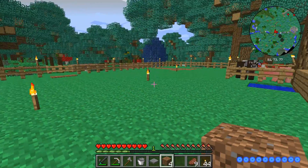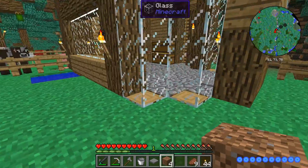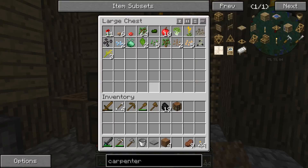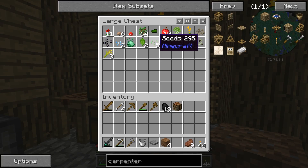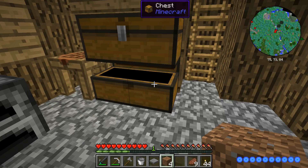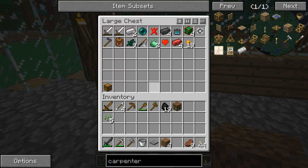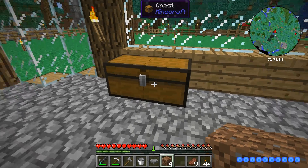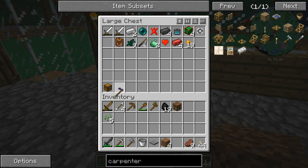So, the first thing that we need to do is we're going to need a small farm. Now, hopefully we saved ourselves a lot of seeds. We only have five — are you fucking kidding me? We only have five? There's no way we only have five seeds after all the stuff we were breaking out there. Bull crap! Anyway, we got our Thaumium hoe that we got out of a bag somewhere.